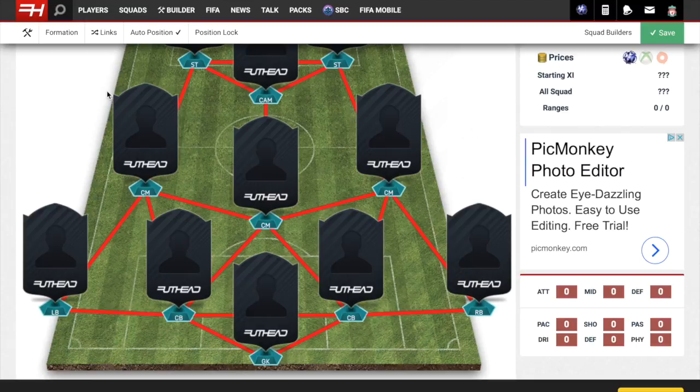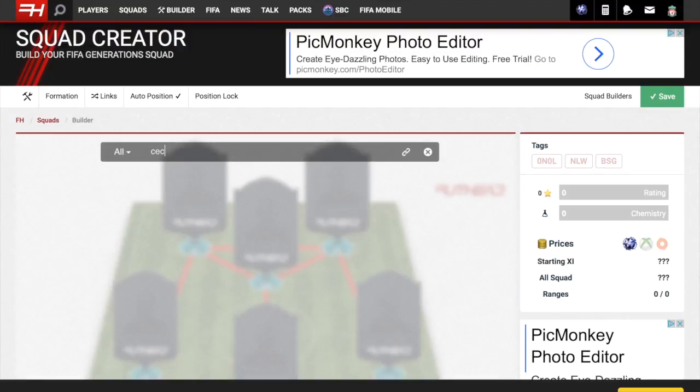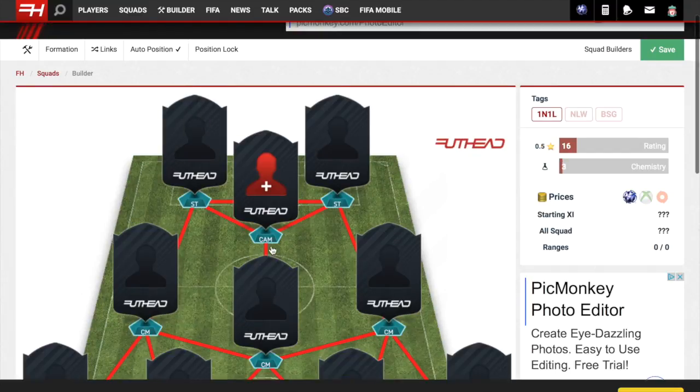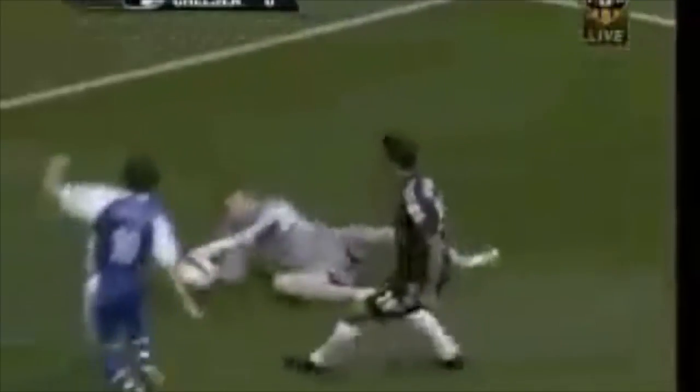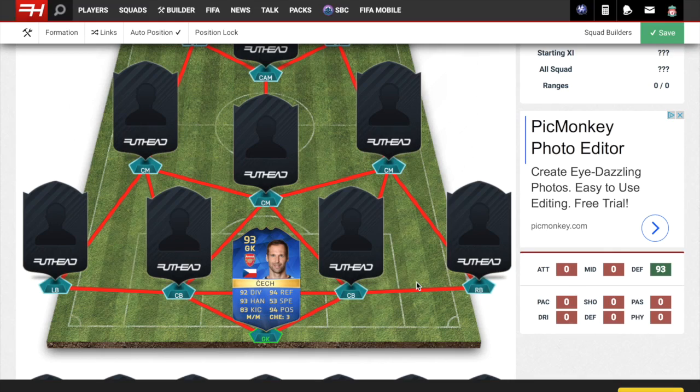In the goalie position we have big Petr Cech. Petr's in here because of the serious injury he suffered — he fractured his skull and almost died. That's some serious stuff. Here we go, we'll play it for you right now. Mike Riley, the referee, calling for Chelsea's trainer to come on. I think it was just below the knee or the shin catching the goalkeeper just on the side of the face. Soccer can be brutal.